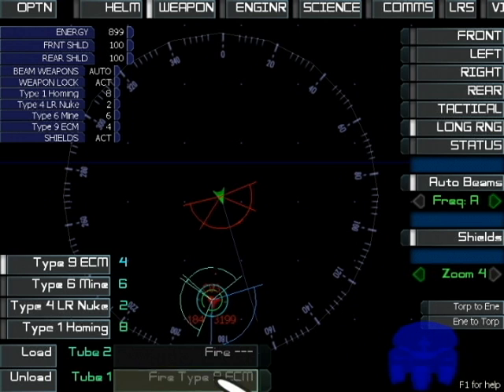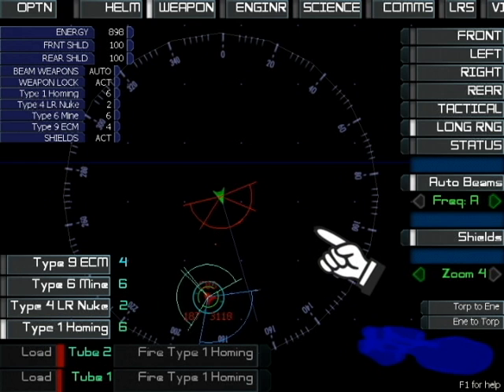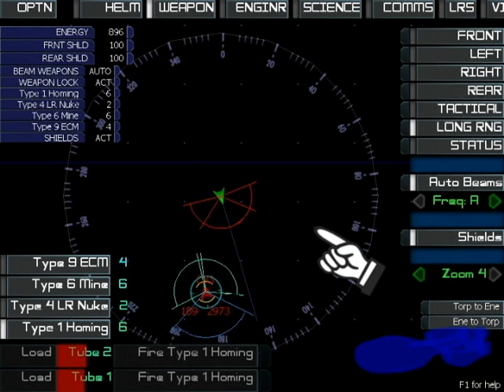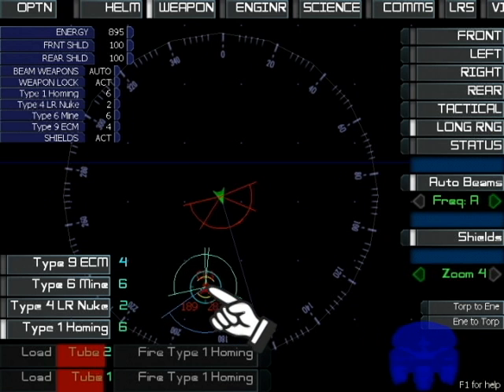With a target lock, your torpedoes can hit the enemy from any angle. Without a lock, torpedoes fire from the front of your ship and try to detect and home on targets. These torpedoes manage to damage the enemy's front and rear shields, turning them yellow on your tactical display.